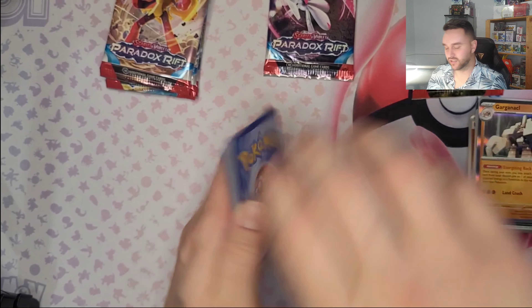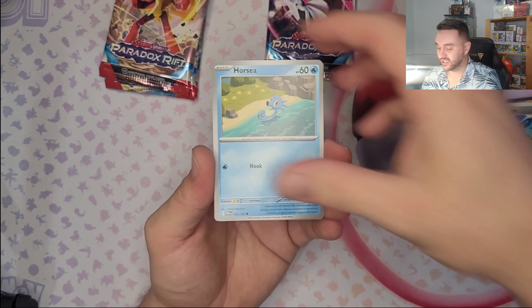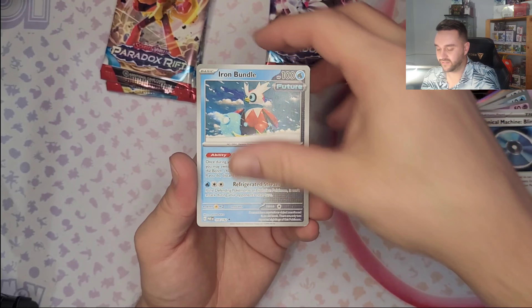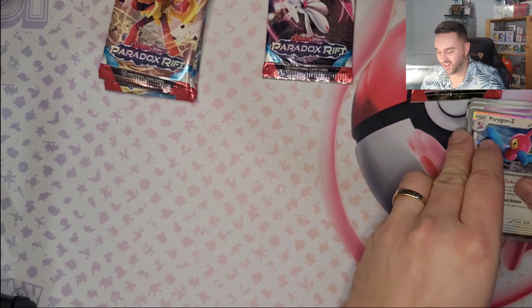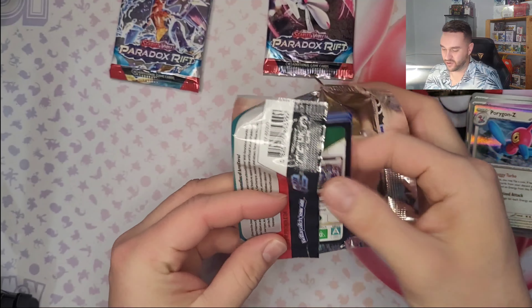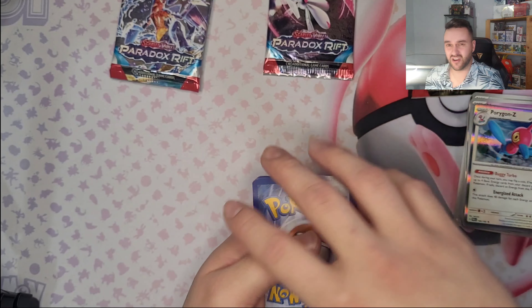Wifey is going with Psychic, I'm gonna go with Steel! We got Yamas Reverse, RC Reverse, and Paragon Sea Hollow. Right now the Roaring Moon ETB did not give us any pull - and that's gonna be our fourth pack. Ouch!